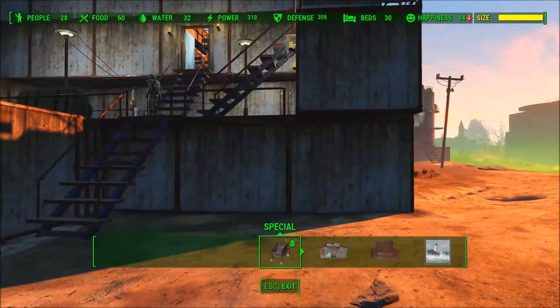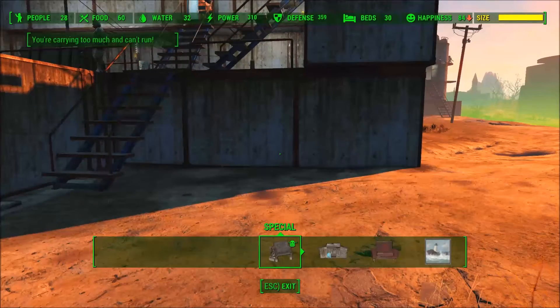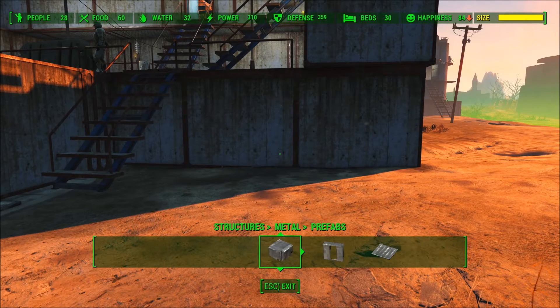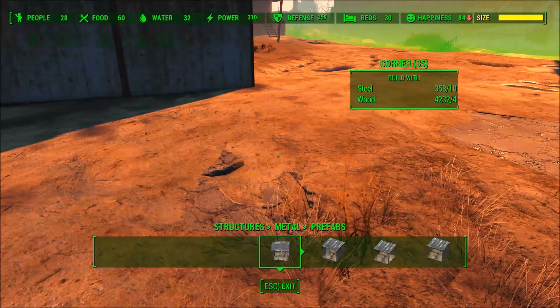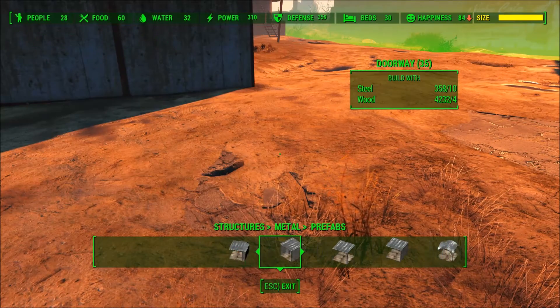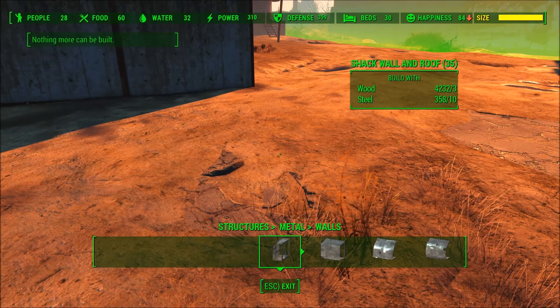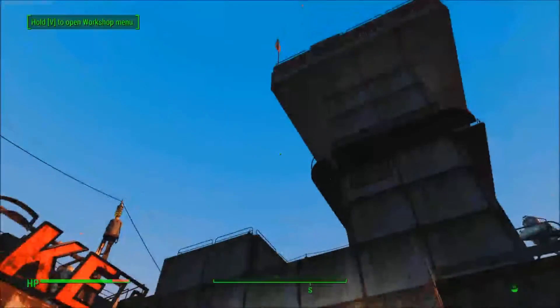You'll notice if you look in the top right of the screen that my current settlement size is pretty full. If I try and put up anything here, you should see a message on the left — there you go — nothing more can be built. We're all full up, so that's not good if you want to build something of this size.